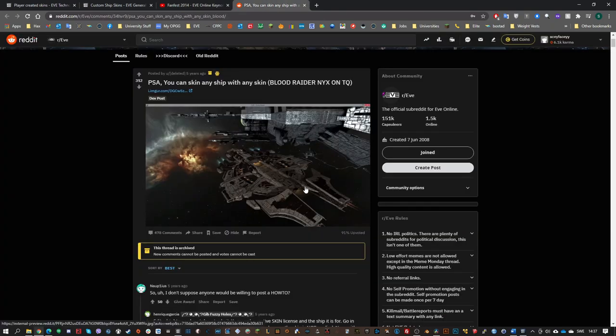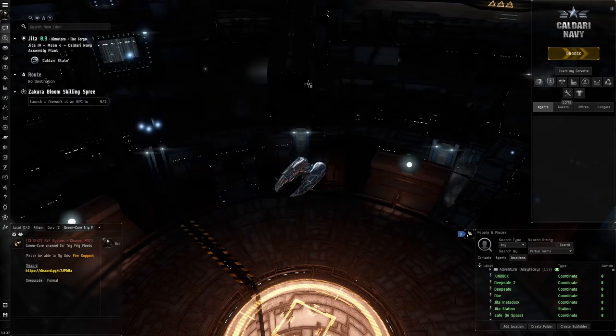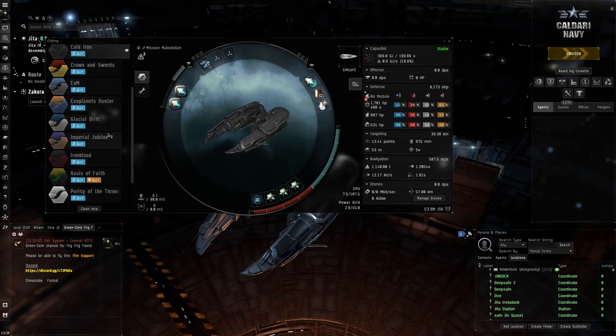You can also see here — someone on Reddit posted this about five years ago — there was actually a glitch where you could have any skin on any ship. This guy even had a Nyx with a Blood Raider skin, which is the old Blood Raider skin. He just added a Blood Raider skin to his Nyx even though it isn't even an Amarr ship. Those are just some of my thoughts on skins — I wish they could exist; I wish there was a way to share custom skins.